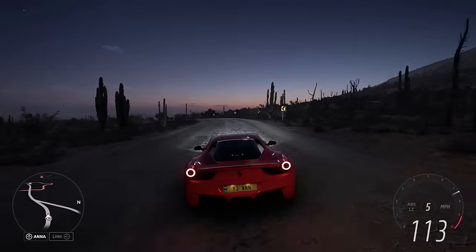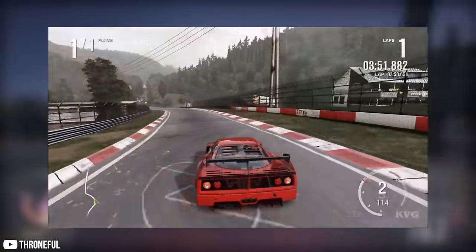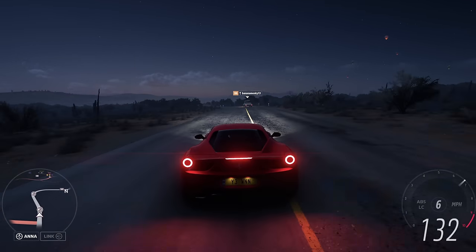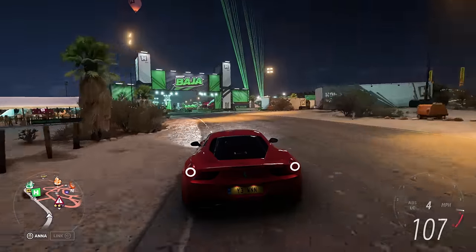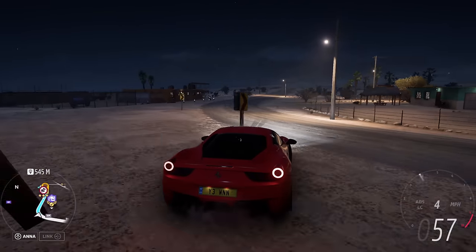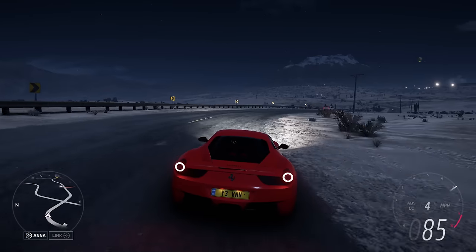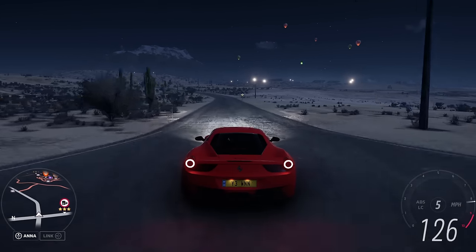If you look at footage of old Forza games from the Xbox 360 era, the gameplay is always set in daytime. Forza never worked out how to add night time into the game. It's weird that night time wasn't in these old Forza games, yet people consider them perfect. We did see it in Forza Horizon 1 and 2, and the first Motorsport game to feature night time was Motorsport 6.